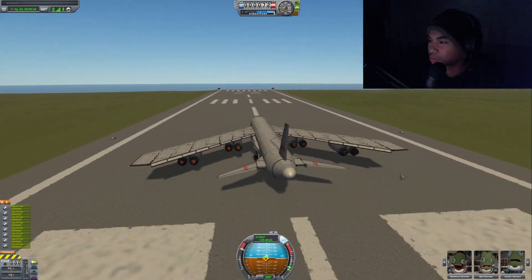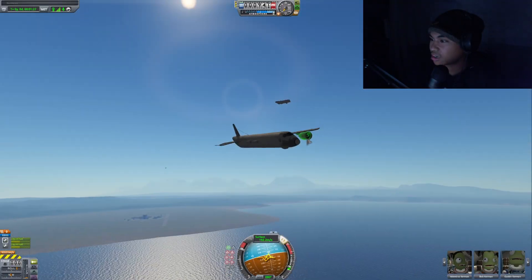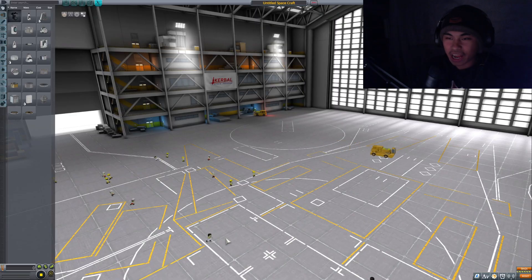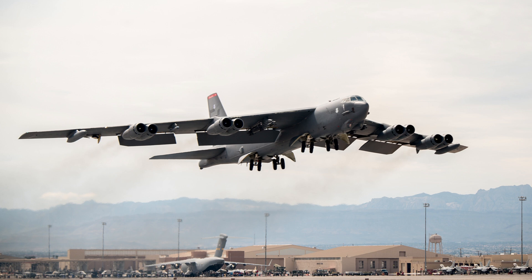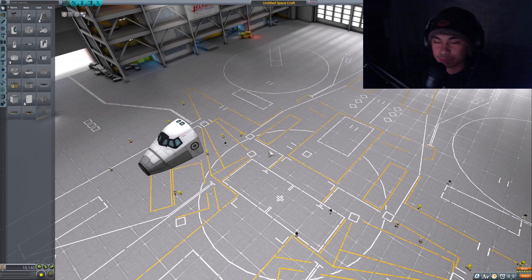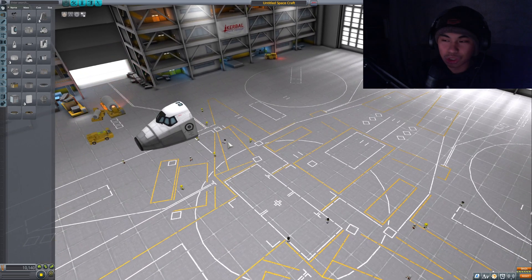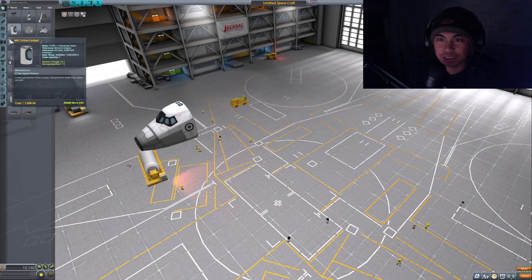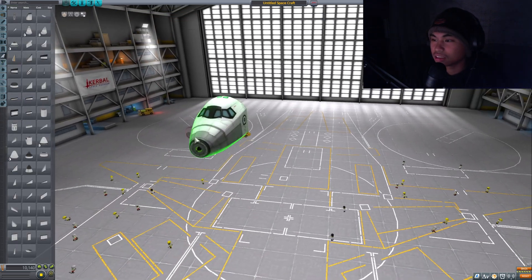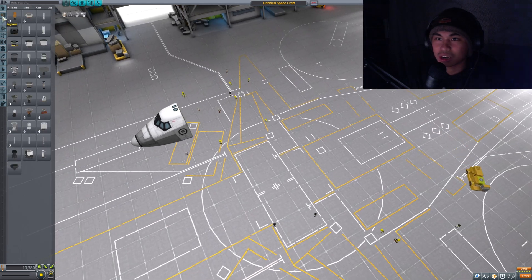In this video I'm gonna be trying to build a B-52 Stratofortress, or at least attempt to build one. So we're gonna be trying to build the B-52 bomber, and we have to use the Mark 3 — this is the most B-52 looking cockpit there is. So we're gonna be using the Mark 3, and then the aerodynamic pieces go on just like that. I'm gonna build this pretty fast.